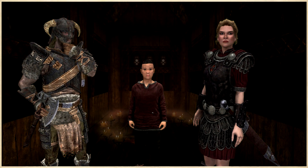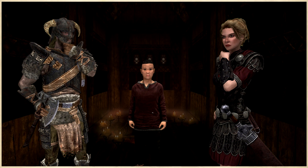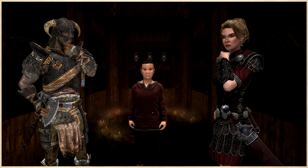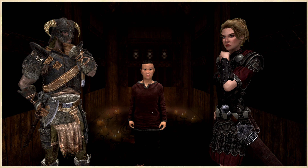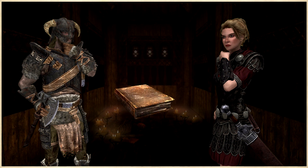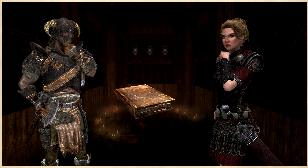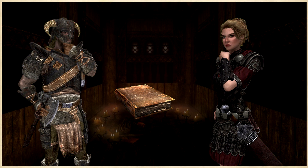You and Ingrid go to question Aventus Aretino, where he tells you after some persuasion that he tried to summon the Brotherhood through the Black Sacrament, and that someone dressed in Brotherhood robes actually did show up. This makes you and Ingrid conclude that it is indeed the Dark Brotherhood carrying out these murders — or at least some mercenary trying to use the infamous Brotherhood reputation to get work. When asked how he knows how to perform the Black Sacrament, he gives you the in-game book A Kiss, Sweet Mother, which teaches one how to perform the Black Sacrament.